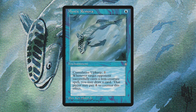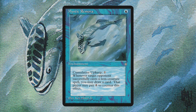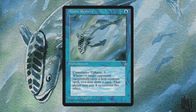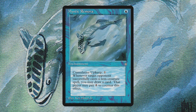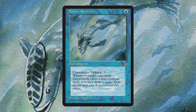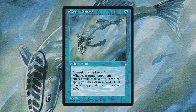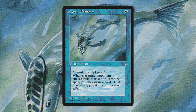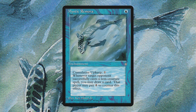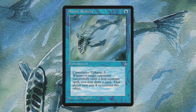Pauper is also getting Mystic Remora, a common first printed in Ice Age. Mystic Remora is one heck of an engine card. While it won't always be perfect — such as against creature-focused decks like Elves, Red Deck Wins, or Slivers — the matchups it lines up well against are excellent. Consider this in a control mirror against a spell-heavy deck like Boros, which can play multiple spells per turn. At some point the cumulative upkeep becomes a bit much, but you can always sacrifice it or use a bounce effect to put it back in your hand and play it all over again.